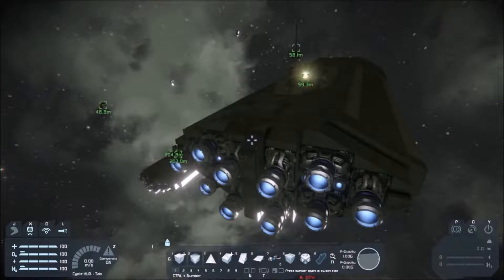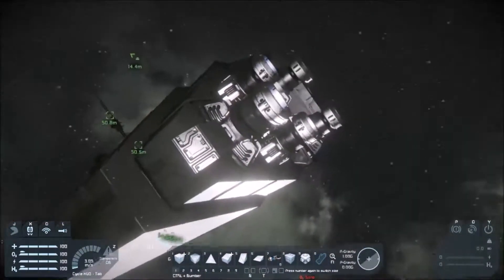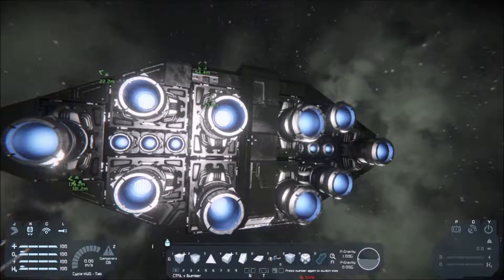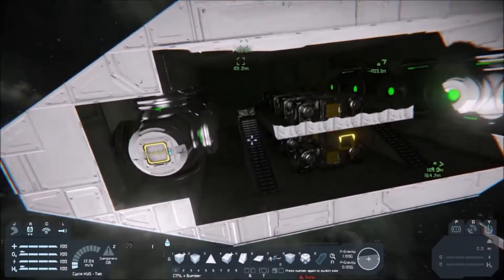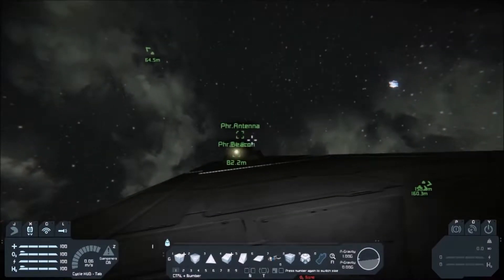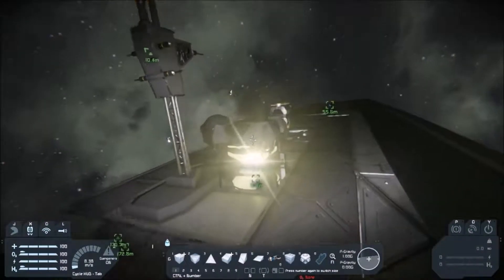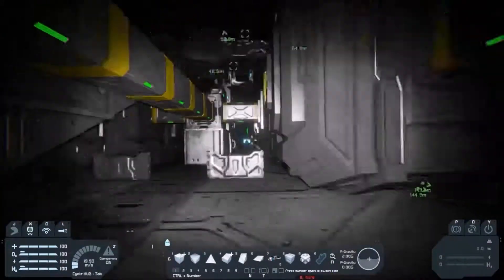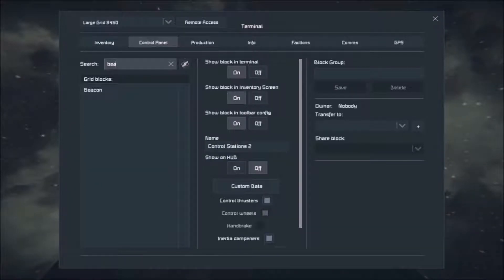We are going to give the ship a couple of weapons though, aren't we? Yeah, we need a few — we need to be able to defend ourselves. But we have lots of room to put them in. We'll deal with that last, because we can basically just stick them on. Who knows what Infinite is planning for us. So where are we putting the cockpit? The cockpit — I think we should bury the bridge and use cameras for navigation.